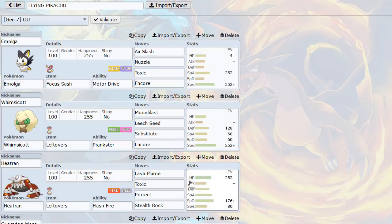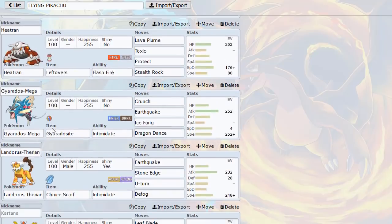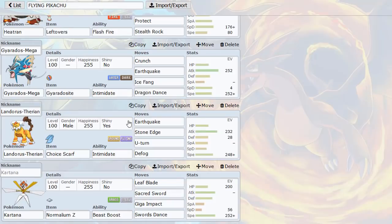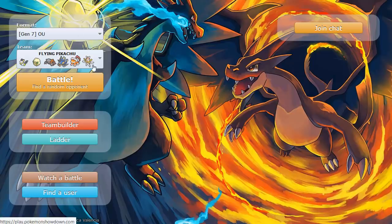With Toxic from Heatran and Emolga, Whimsicott's Sub can be really effective wearing things down. We have Mega Gyarados with Dragon Dance, which is very useful when something's locked in to set up easier. Then Lando-T Scarf with Defog - standard set from the Samurai video. And Kartana with a speed-boosting spread: 19 Attack IVs at 347, so speed is higher. It's Swords Dance three attacks with Z Giga Impact - a bit weaker but speed-boosting to check a lot of things in the tier.